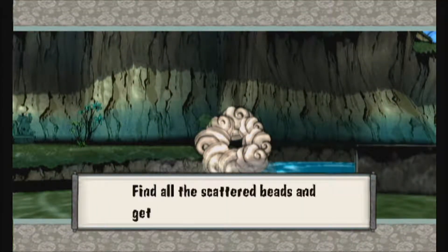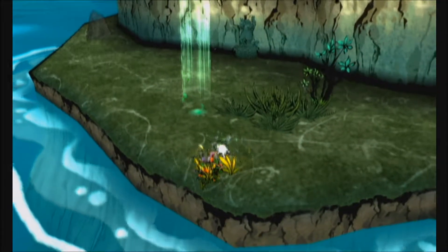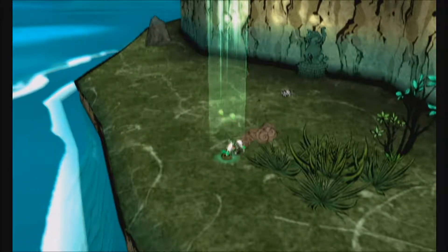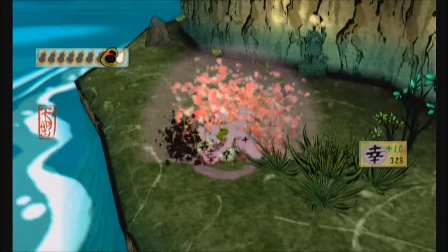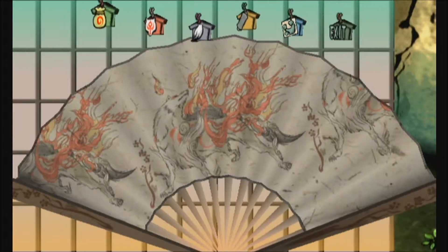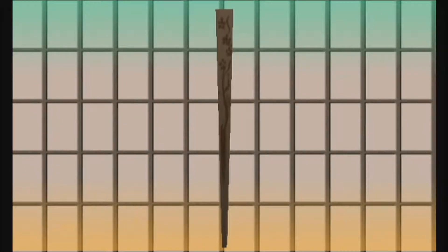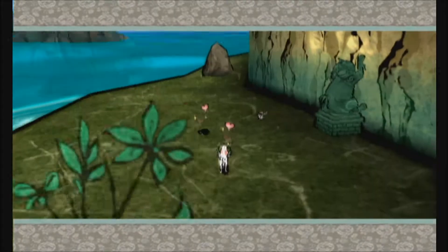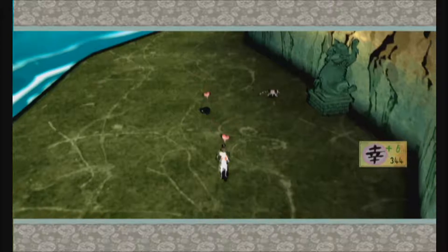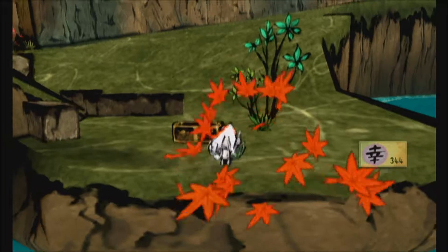Right here there is a stray bead buried — very nice, first of quite a few we're going to be getting in this episode. And right over here we can dig up a clover and bloom it. You will notice there are cats everywhere on this map — I highly recommend bringing lots of fish feed bags with you, because this is the part of the game where there's going to be a lot of cats and other creatures that will eat them.